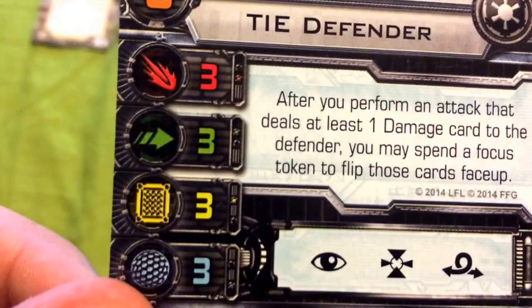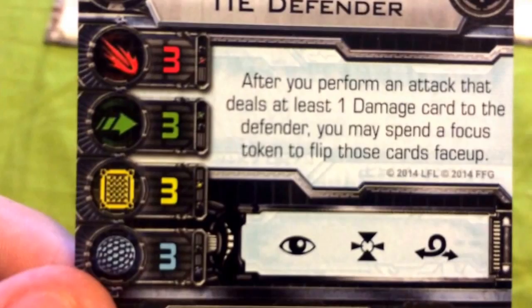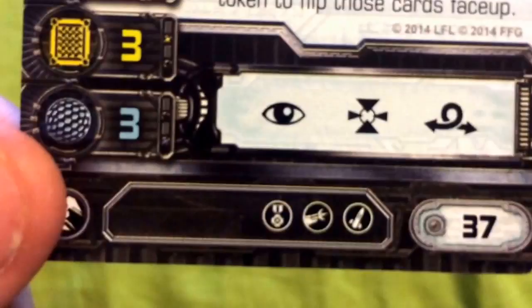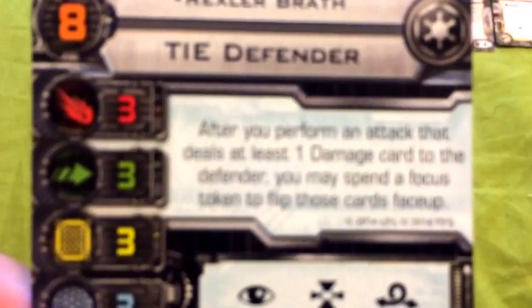He has a pilot skill of 8 and flies the Sienar Fleet Systems TIE Defender. He has a pretty balanced stat card: an attack value of 3, an agility value of 3, a hull value of 3, and a shield value of 3. It's a pretty balanced card for a ship that was meant to counter the B-Wing. He can take Focus, Target Lock, and Barrel Roll actions. He costs a whopping 37 squad points to use and is able to take an Elite Pilot talent, a Mounted Gun upgrade, and a Missile upgrade.